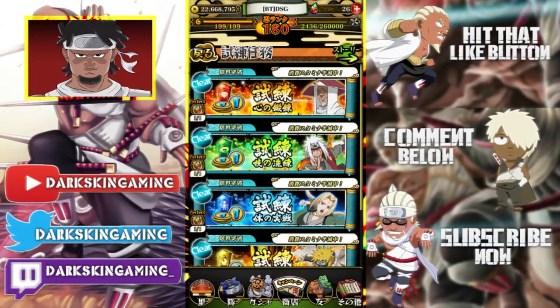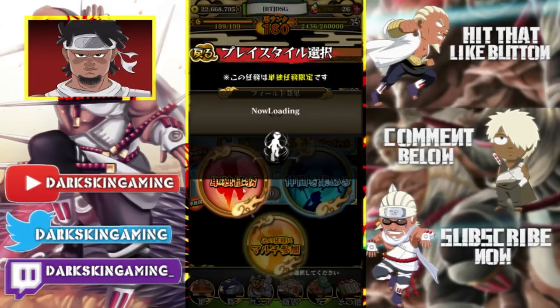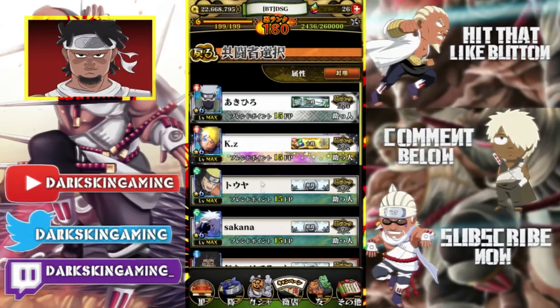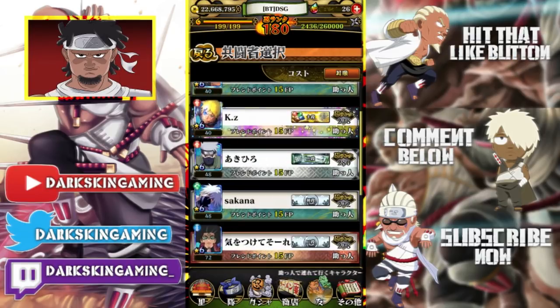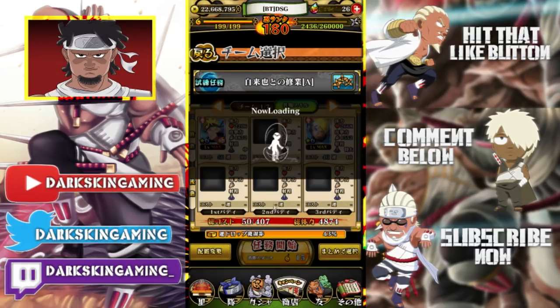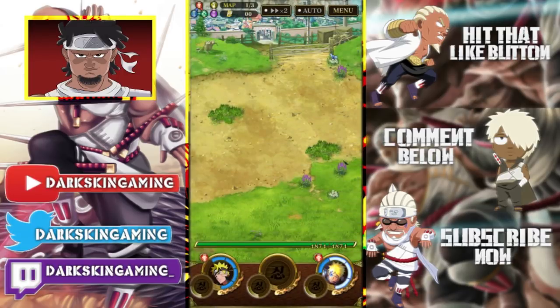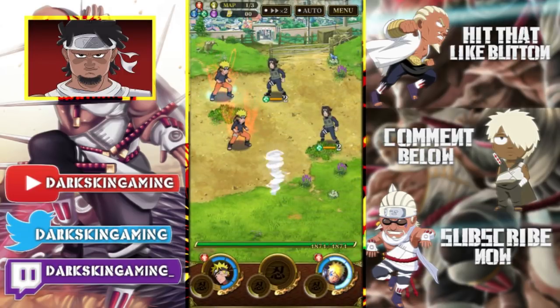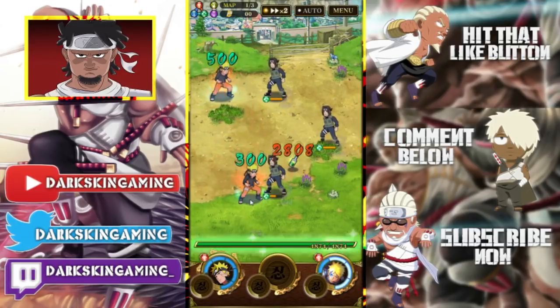We're going to go ahead and take him on a mission. I wanted a Naruto — yes sir! Shout out to KZ, whoever you are. We're going to be taking these two and do this mission, and after that we'll get into some PVP because a lot of people want to know how they work in PVP. If you notice the difference between these two Narutos, one still has his jacket on and the other doesn't — which is pretty cool.